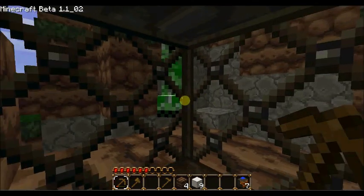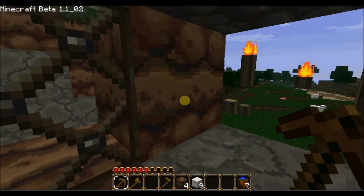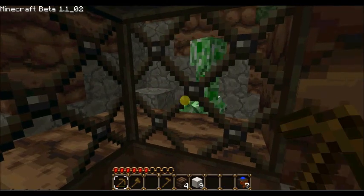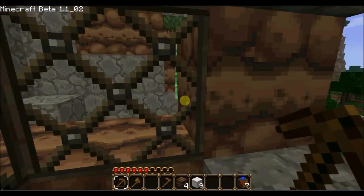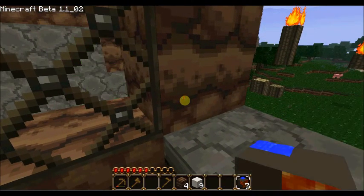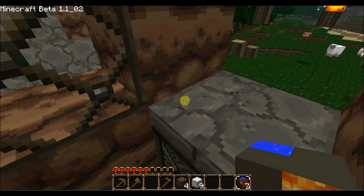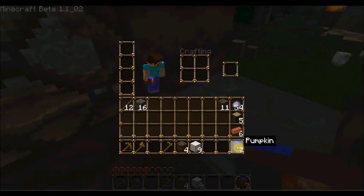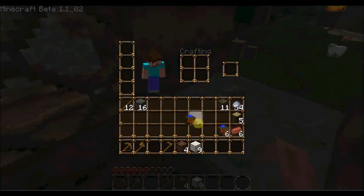As you guys can see, there's a creeper outside. And there's a new texture pack — I got the Doku's texture pack installed. What is this? Oh, I see — let's put it on. Whoa, now that doesn't look good, take it off.